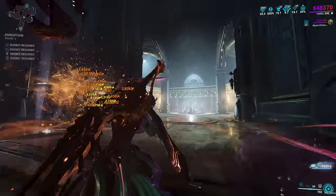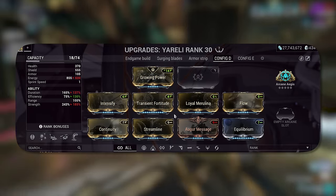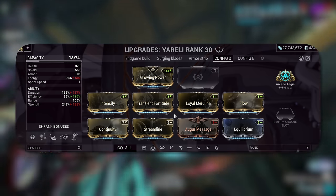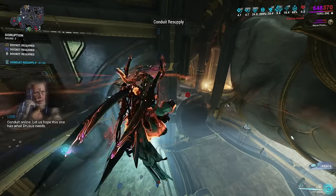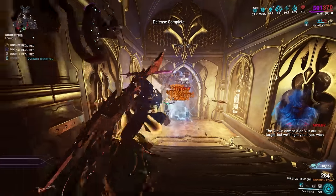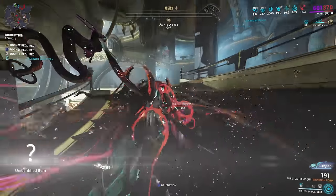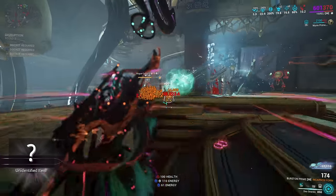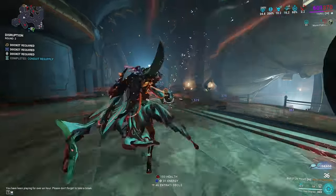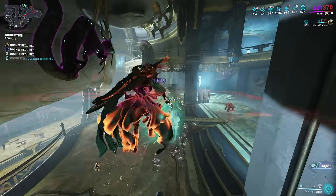For beginners or those without a Helminth setup, here is a simpler build. Focus on your main mods like Flow, Streamline, Continuity, Intensify, and so on. Your aura can be flexible to what you have available. Eventually, as you invest more forma and a catalyst, complete the build as shown on screen. This setup is super balanced and can take on most content in Warframe. If you're dying a lot, get Brief Respite in the aura slot. You can also run an unranked Arcane Aegis — remember, maxing this arcane isn't going to make much of a difference, as you just need shields to shield gate. Maxing it only affects the regen rate, not the chance of it proccing, so an unranked one is a good budget option.